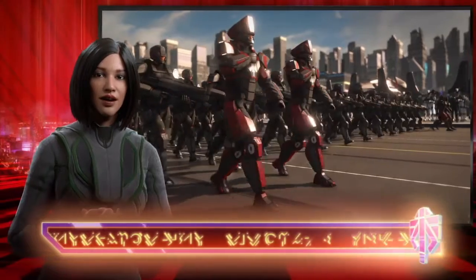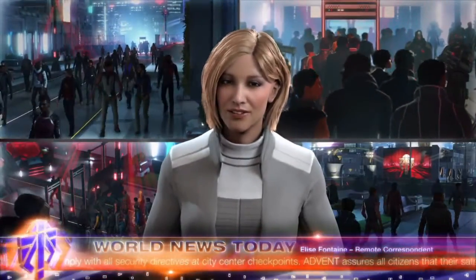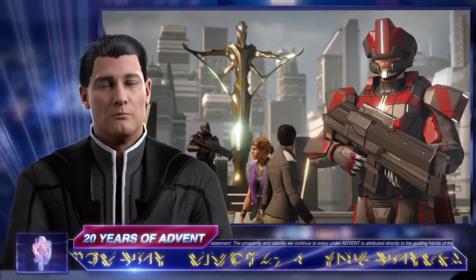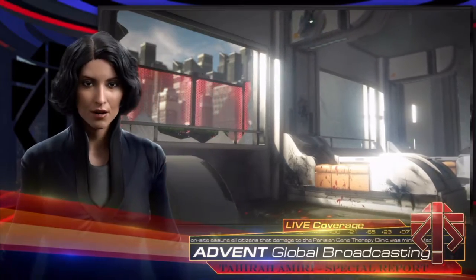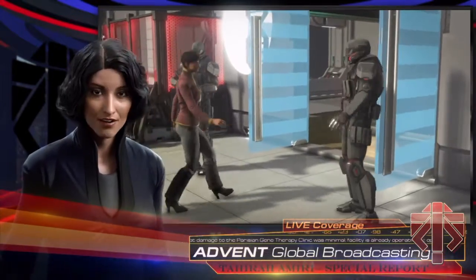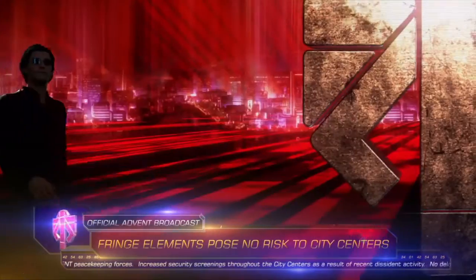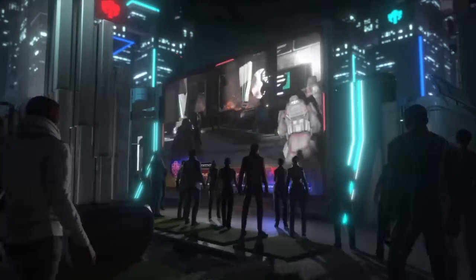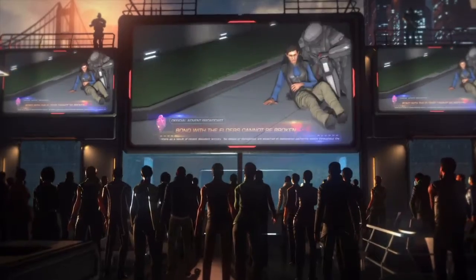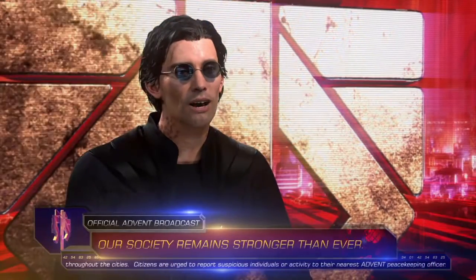The game's opening cinematic shows the Advent coalition building city centers across the globe, preparing for the 20th anniversary of Unification Day. The speaker announces 12 new gene therapy clinics opening in select cities. Despite attacks by dissident elements in Paris, Advent assures operations remain unaffected — celebrating humanity's bond with the Elders.